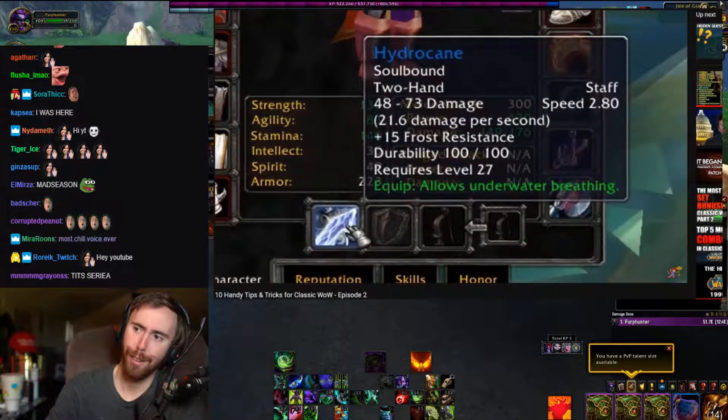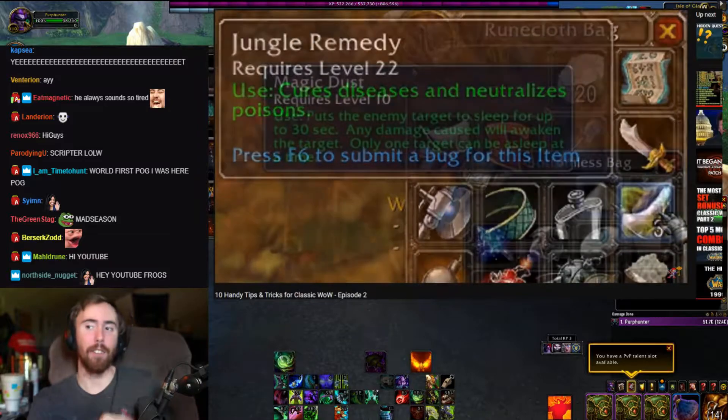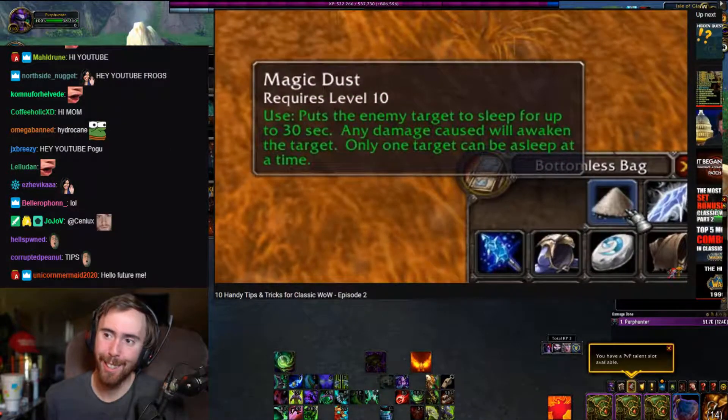In this series, I always like to point out handy items in the game. As I said before in the previous episode, the game as a whole is much more unregulated, so you have these crazy powerful items even at low level.